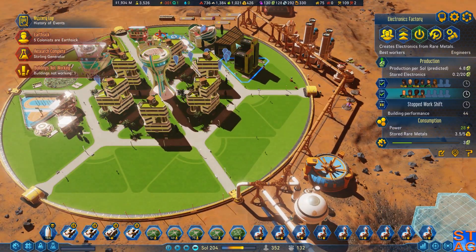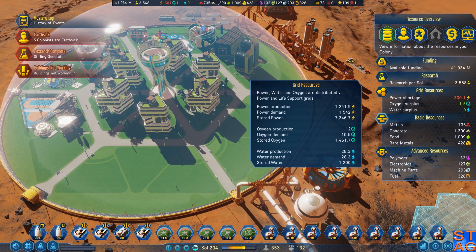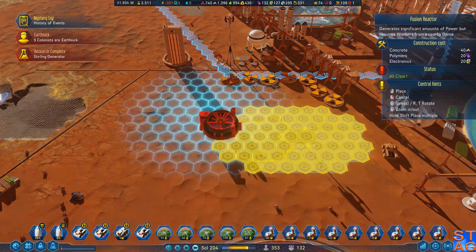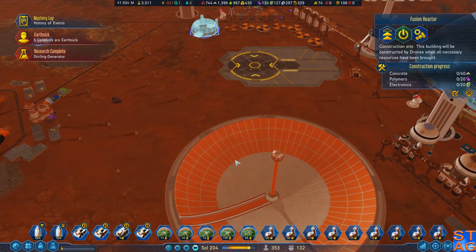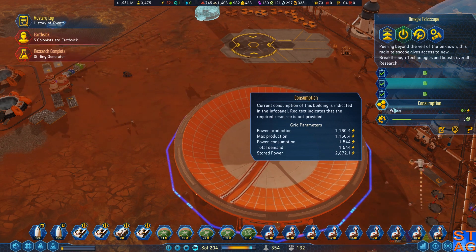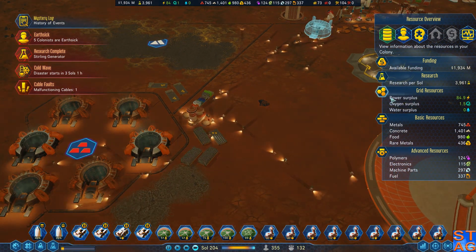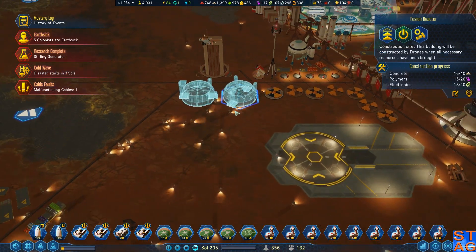Hopefully these factories will start producing enough. I still have a big power shortage — I think I'm going to need another fusion reactor. I'll put it up there. Another one going — telescope's doing its thing, and it's also consuming 80 power. This thing has to be online now, because if I'm running a 320 deficit during the day and I've got a cold wave coming in — I need two more fusion reactors online.